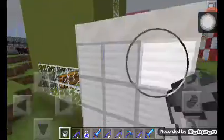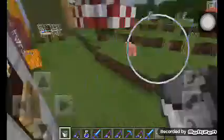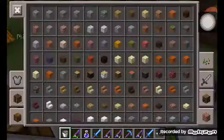You also need 1 redstone comparator, 2 redstone of your choice, and then you have everything for your walking mailbox.